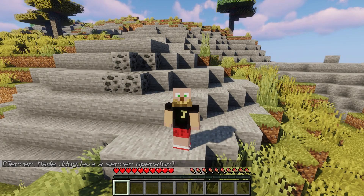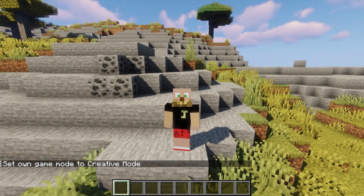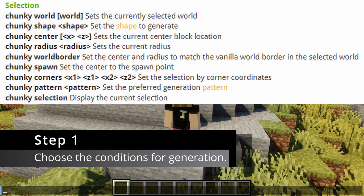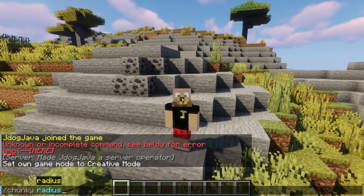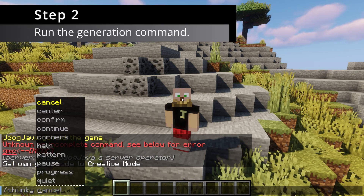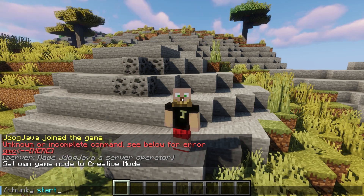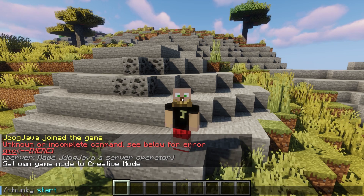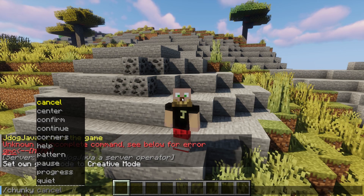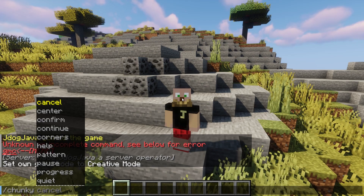Make sure that you are a server operator before you do any of this. The basic way to get started is by typing what you want to do. A very simple way is going forward slash chunky radius and then choosing the radius you want to generate. Once you've chosen that, do /chunky start and that will begin the generation. You do get many more options such as the shape, where you want the center to be, the radius, the world border, and whether it's at spawn or you want to generate in certain areas.